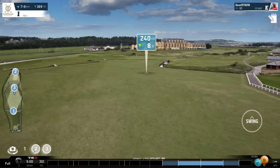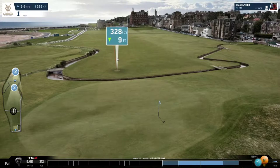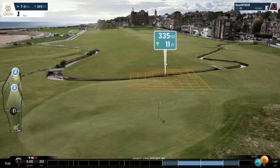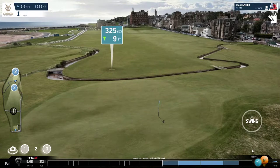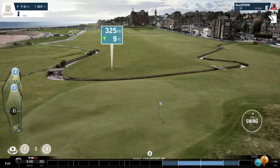This is one of the easier holes in the game — very straight hole, nothing too complicated. No hazards to really worry about except for the water over here, but at 340 yards, 335 yards, that hazard is going to be out of the way. We want to give ourselves maximum distance on the ball so we'll adjust the spin, use full power, and try to hit the ding.